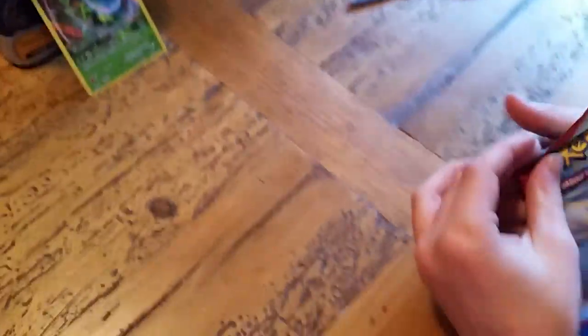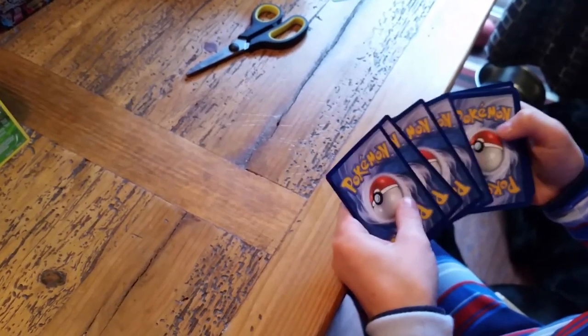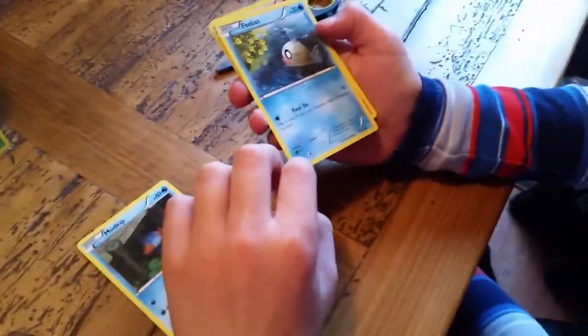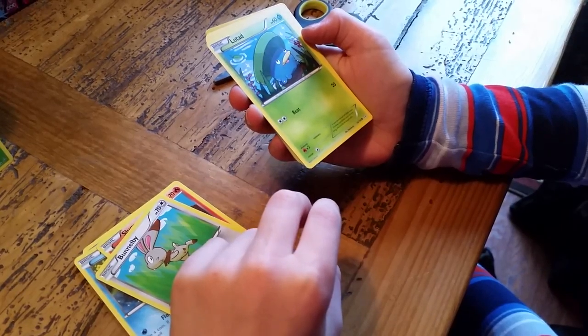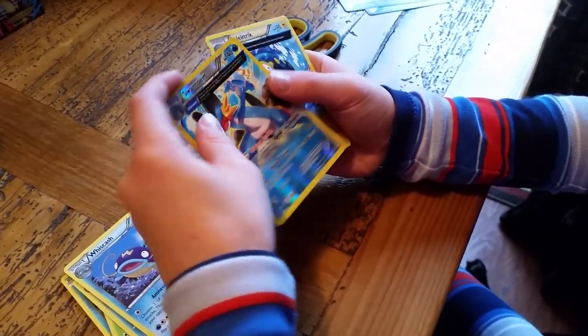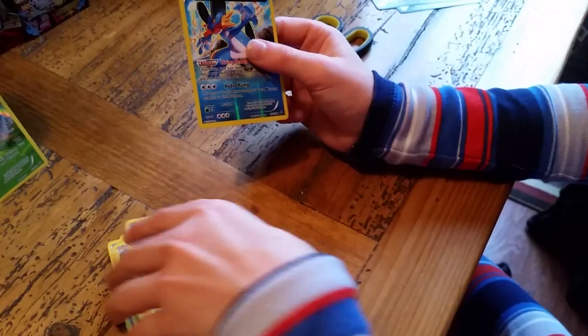And the second pack, with Primal Casual on it. The code card. First I have Mudcap. Slugma. Funnel B. Lotad. Zedra. Agron Spirit Link Trainer. Whiskash. Swampert Reverse. Yeah. Electric Rare. One holo card and a rare reverse holo.